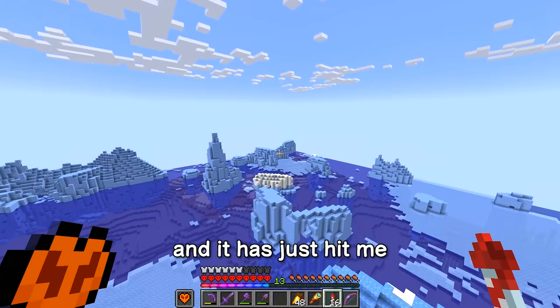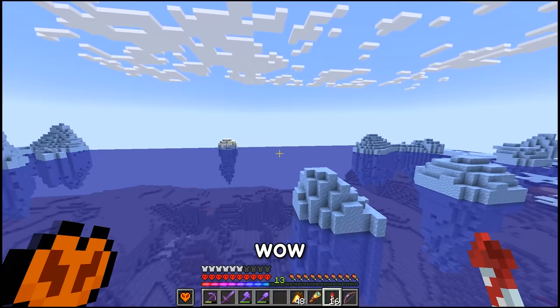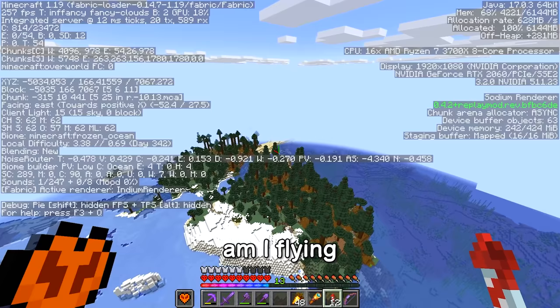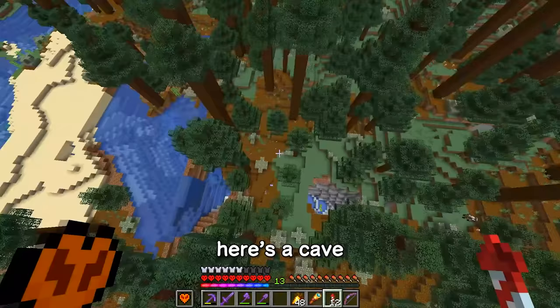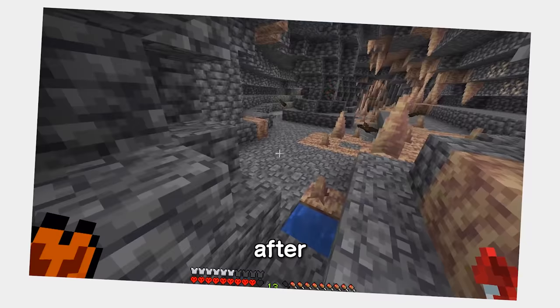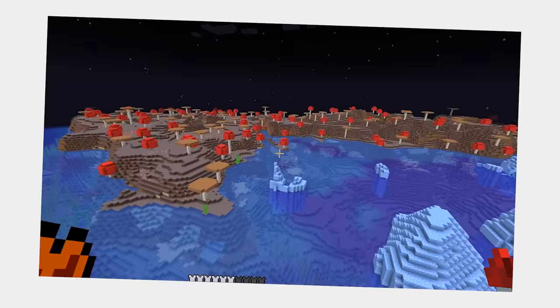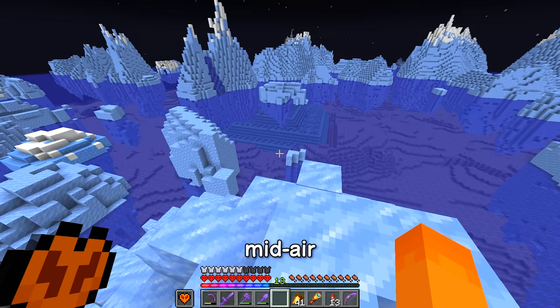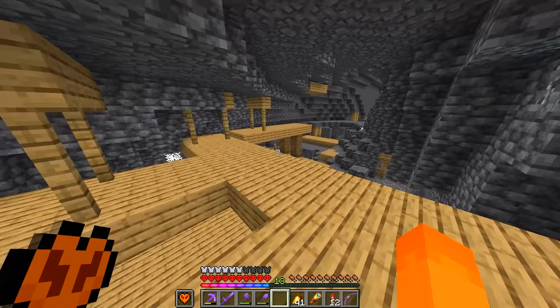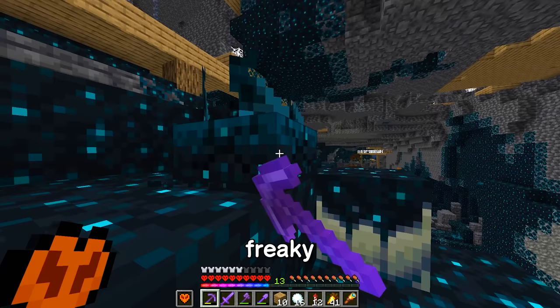And it has just hit me how much more difficult finding the deep dark is going to be. Cave after cave after cave — and somehow circling back to the mushroom islands; I don't know how I did that. My elytra was almost broken and I didn't want to risk mid-air failure. Eventually we run into some skulk. I don't like that color — that's freaky. I'm just here to get blocks.